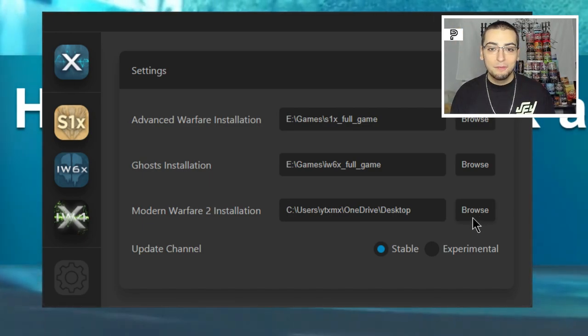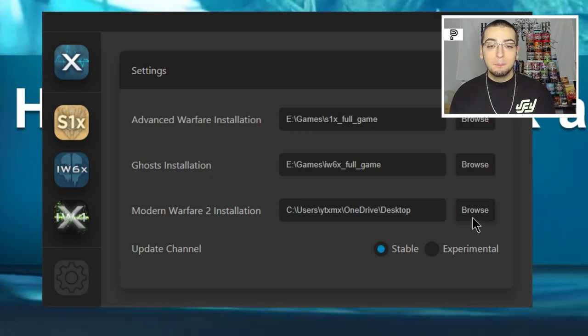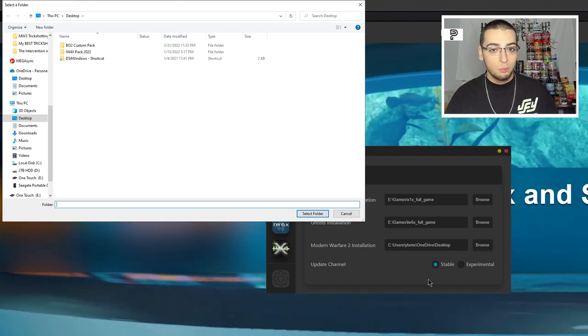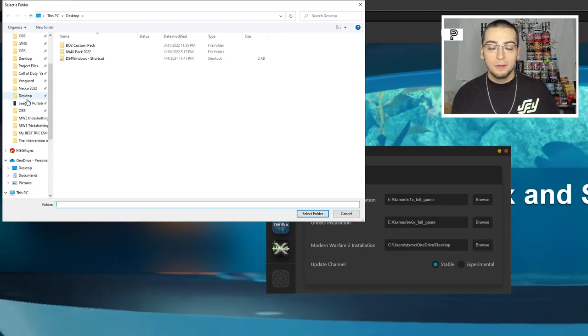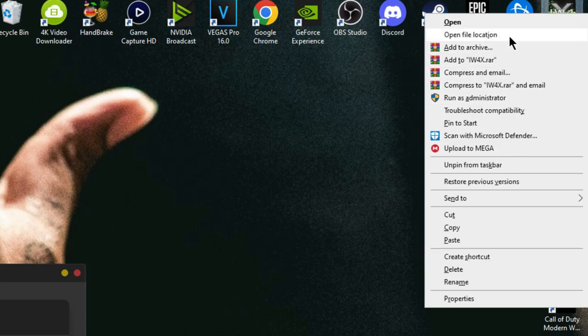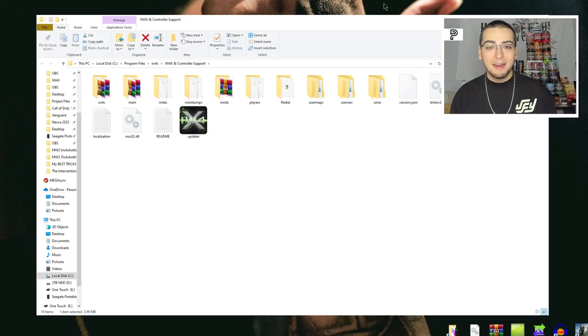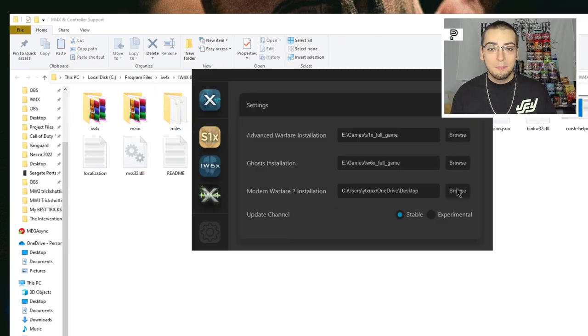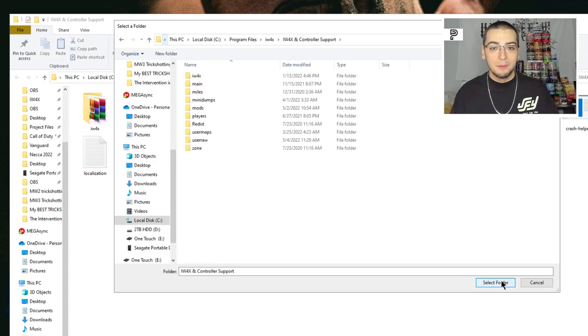All you're going to do is change your Modern Warfare 2 installation path, which should be empty at the moment. Click the browse button to the right and find the IW4X folder you've been playing the game from — you don't need to re-download anything. If you don't know where to find that folder, right-click your IW4X shortcut and click 'Open file location' on Windows. You'll know you have the right folder if you see subfolders named main, user raw, redist, players, and so on. You can also just copy and paste the path directly.